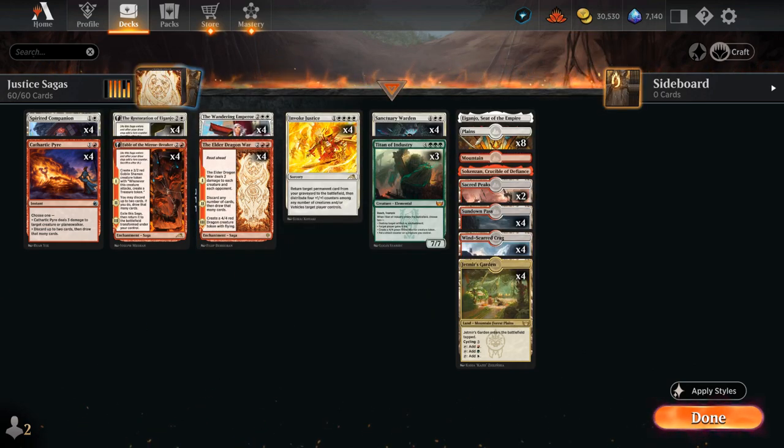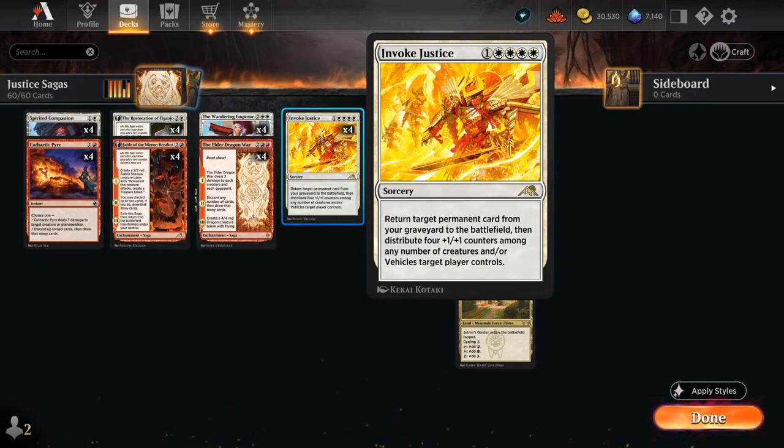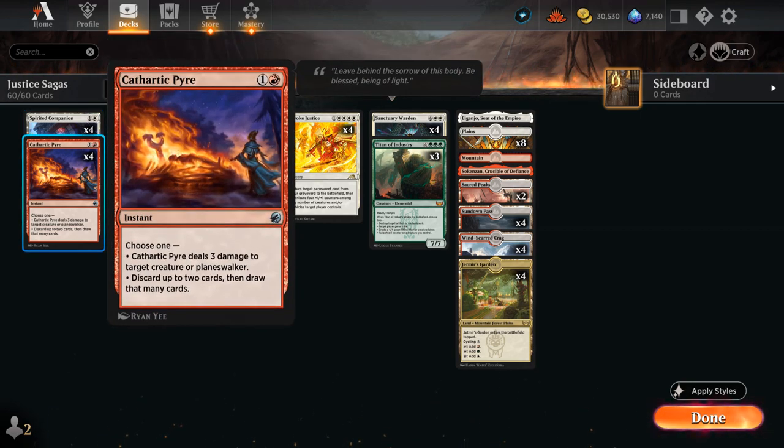Elder Dragon War also makes a 4/4 Dragon token. Looking at cheaper cards, we've got four copies of Spirited Companion — just a 1/1 that when it enters draws a card, gives us an early play to spend our mana, and can also pick up some plus-one counters from Invoke Justice so we can attack with it right away, potentially even as a 5/5 if we put all the counters on it. Then we've got Cathartic Pyre as an early removal spell, dealing 3 to a creature or Planeswalker, but we can also use it to discard up to two cards and draw that many — yet another discard effect.